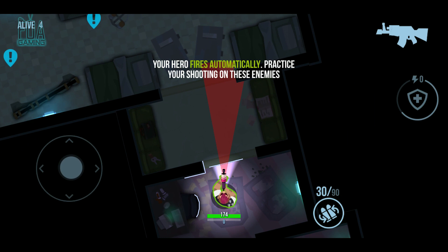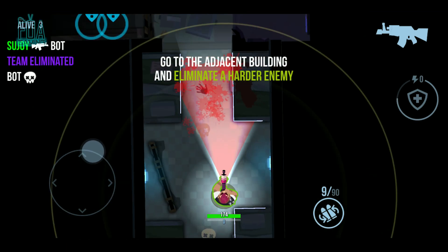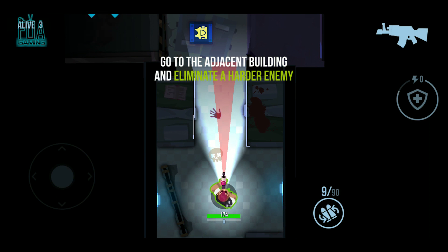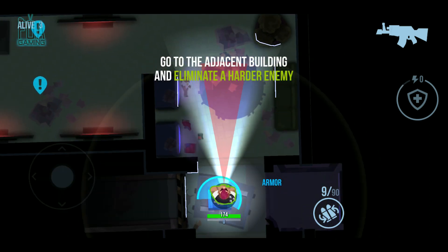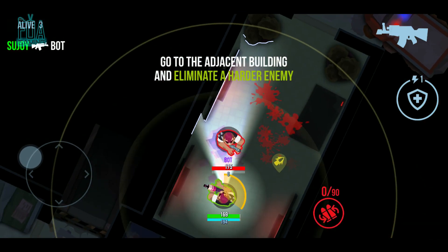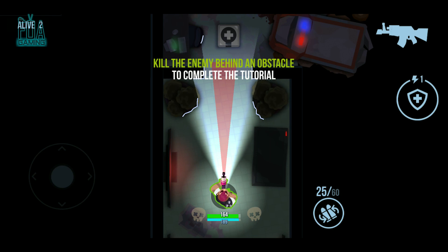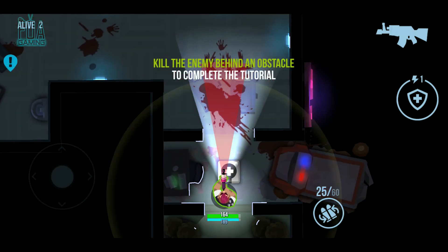I'm full on ammo, let's move forward — that's how you kill your enemies. It says go to the adjacent building and eliminate a harder enemy. I refilled my ammo again. You probably need to be in a certain range to kill your enemies. It says kill the enemies behind an obstacle to complete the tutorial.